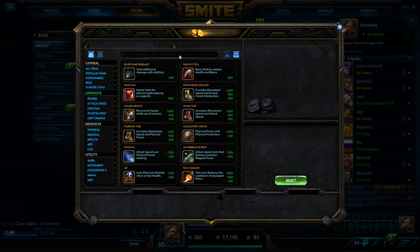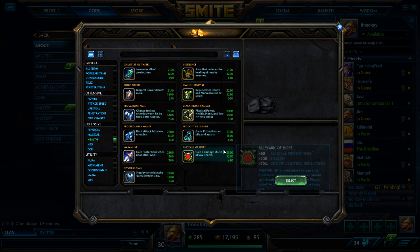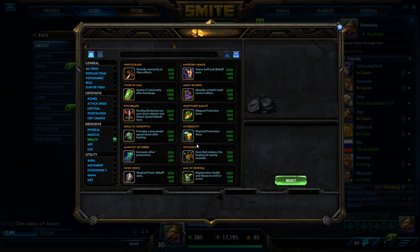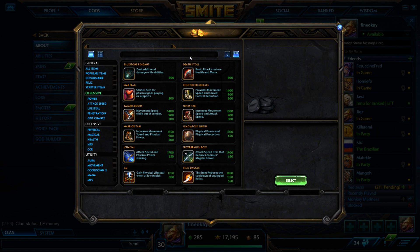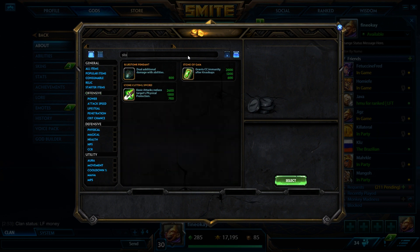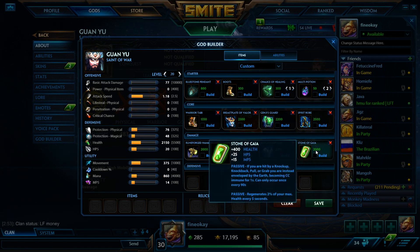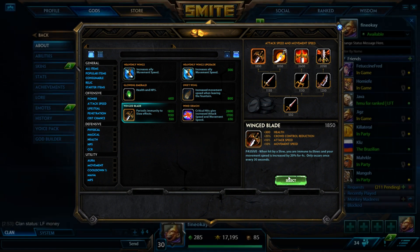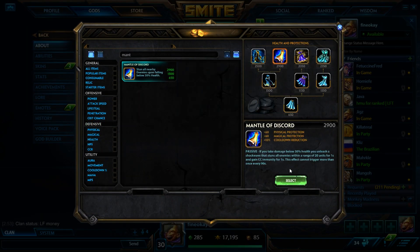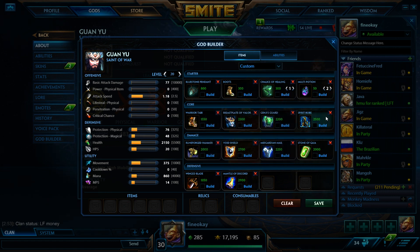Guan still does considerable damage, so Runeforged Hammer isn't bad on him. His 2 slows and his ult slows, so if you slow with the first hit of the Guan ult, all subsequent hits will do more damage with Runeforged's passive. If you want other damage, you can go Void Shield, but I wouldn't go both — usually you're just trying to be a heal bot and stay alive, so pick one. Last item I would go something like a Mid Guardian Mail or Stone of Gaia. With Stone of Gaia if they have relevant CC, plus the regen helps your MP5. At this point you have so much MP5 that you'll never run out of mana.